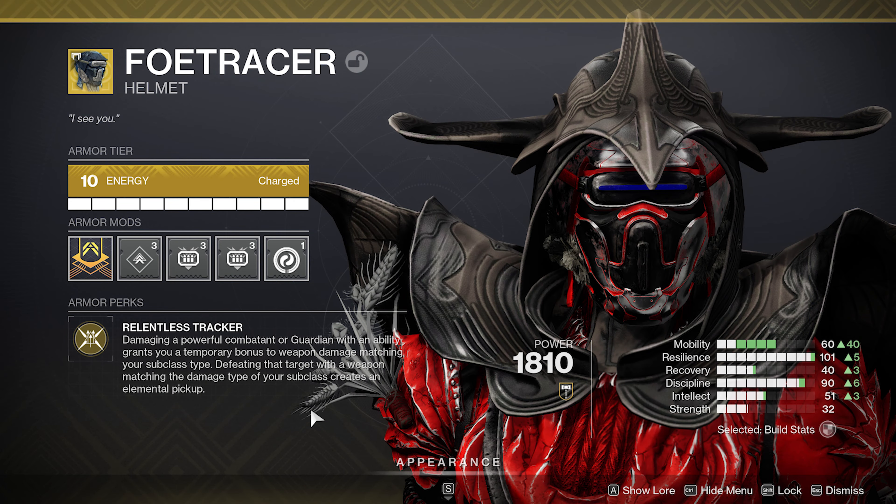Bow Tracer: dealing damage to a powerful combatant or a guardian with an ability grants you a temporary bonus to weapon damage matching your subclass type. Defeating the target with a weapon matching the damage type of your subclass creates an elemental pickup. So as soon as we damage something with one of our abilities, we're going to get a times 4 weapon damage, which equates to a 25% weapon damage increase on our strand weapons instantaneously, just by doing damage with an ability.